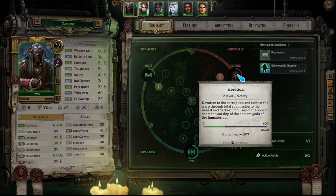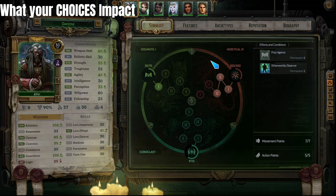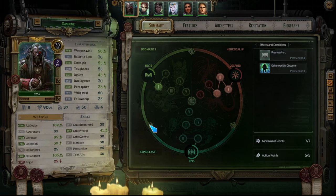Somebody might piss your main character off and you may just execute them on the spot or make them suffer as much as possible — very dark. Now the first thing I want to point out is what making these choices impacts. You're going to have sometimes small, sometimes giant decisions that impact colonies and worlds. Whenever a decision will give you points toward a direction — as you can see here, I'm 30 out of 75 toward dogmatic tier 2 and 203 out of 300 toward heretical tier 4 — it will say in parentheses which type of decision it is.